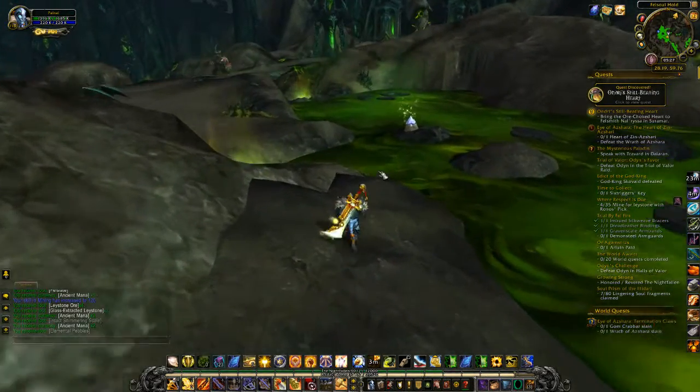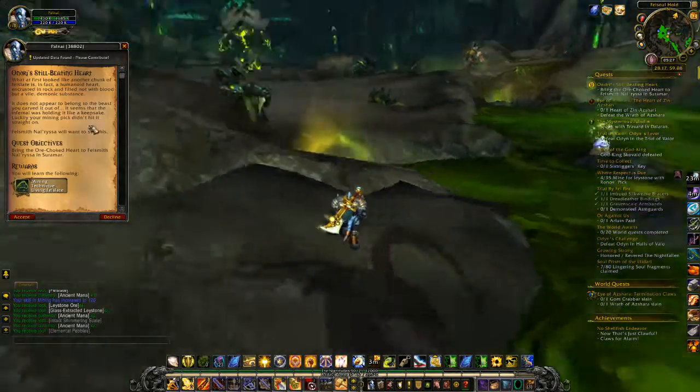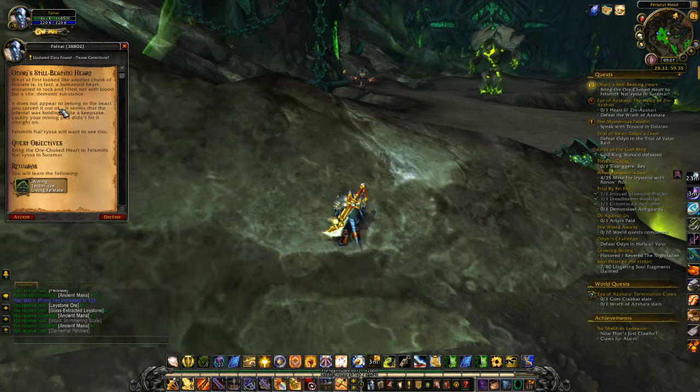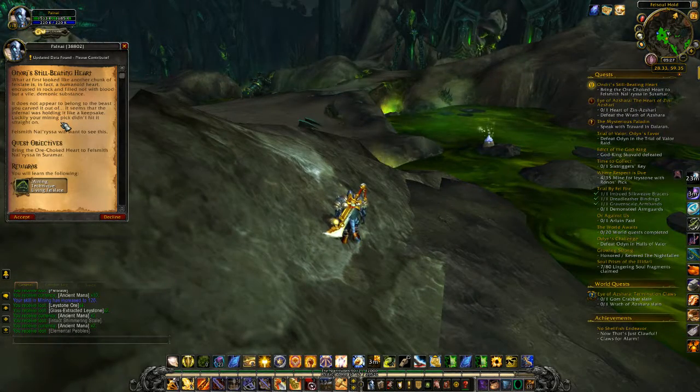I'm going to wander around here a bit and get some more. We'll grab this quest. What at first looks like another chunk of felsite is in fact a humanite heart, crusted in rock and filled not with blood, but with a vile demonic substance.